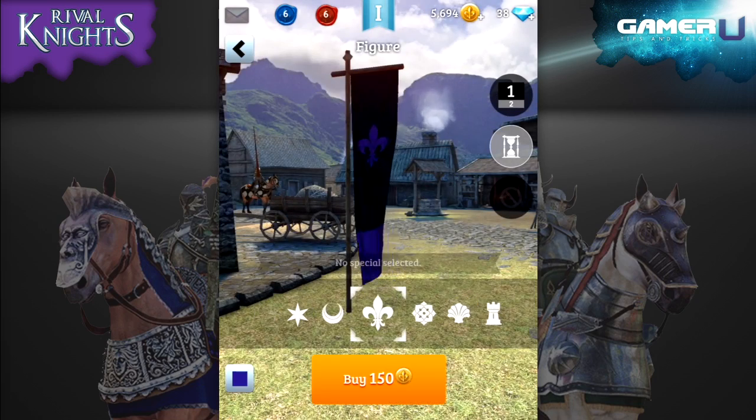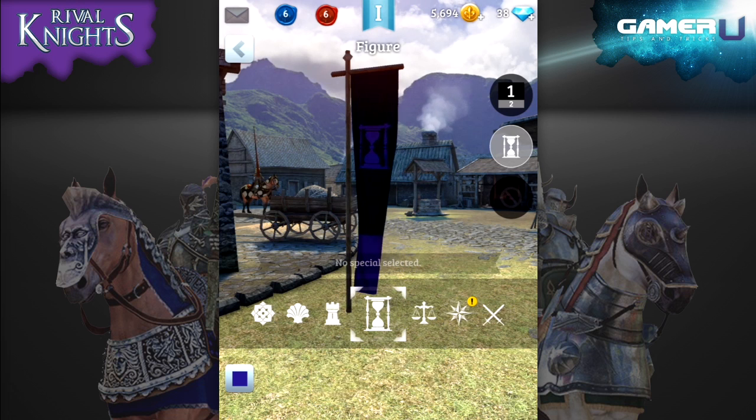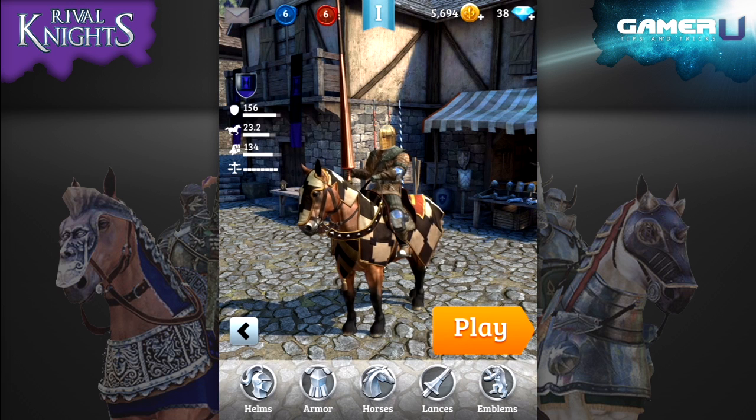While the first four of these options will have an effect on your knight's stats, the last one is where you can customize the emblem that your knight will have representing him each and every joust. This part is just a nice way to make your knight more yours.